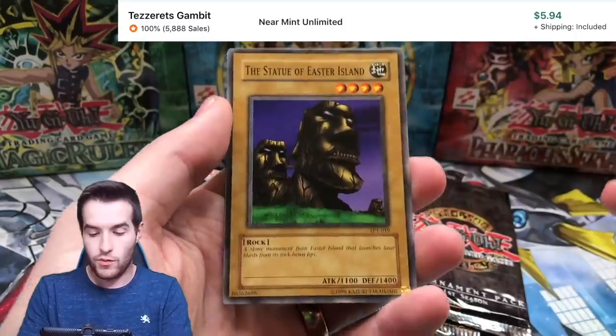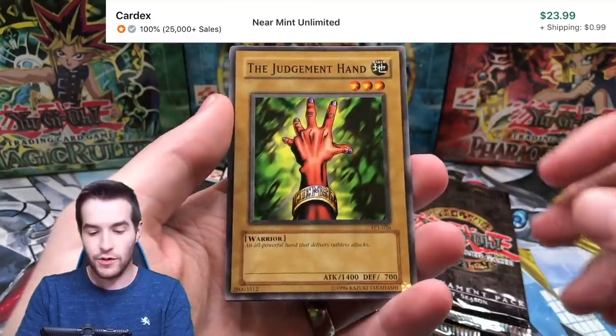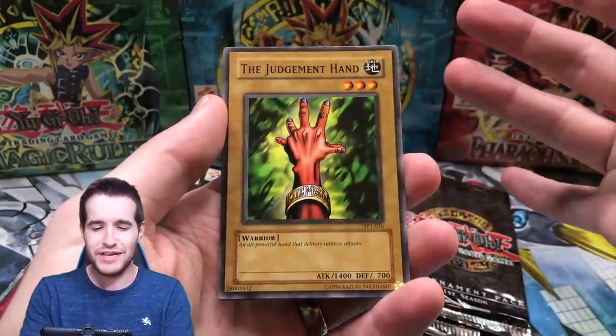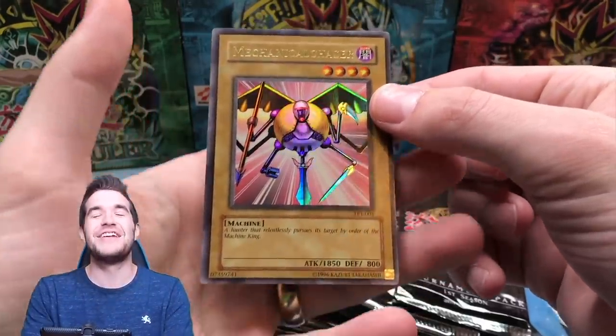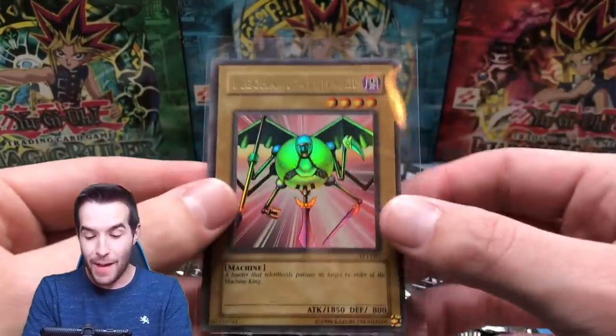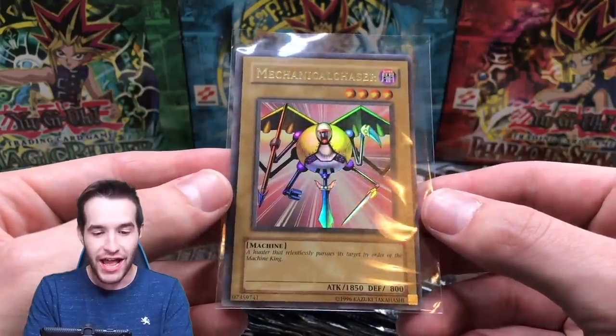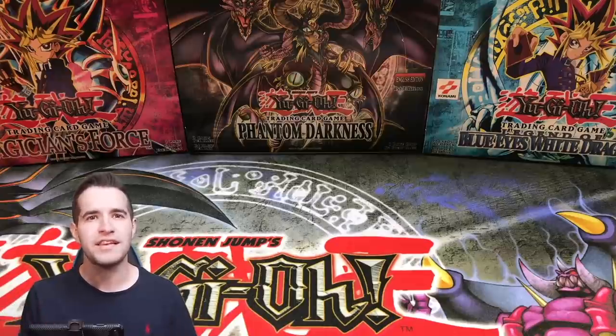Third pack. We got the Statue of Easter Island — if that doesn't remind you of Night at the Museum, I don't know what will. The Judgment Hand. Make sure you guys hit the like button for this video because this is pretty expensive, pretty epic old opening. The centering is pathetic, look at it. Oh my goodness. Mechanical Chaser Ultra Rare pulled from Tournament Pack 1. Unbelievable. Now that you guys are in the moment and remember the epicness of pulling it, we're going to open a few packs and then open up the card to see what it got.